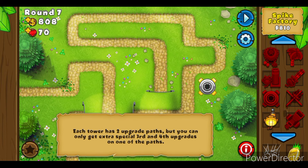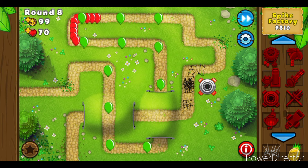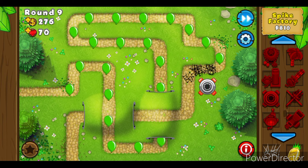Placing it near the end meant it could stack up spikes for bloons to pass through, and I was able to get through the early rounds. That's why I recommend using Spike Factory near the end — so spikes can accumulate. You probably already know about this strategy; I'm probably the only one who didn't.